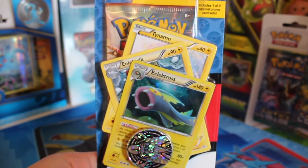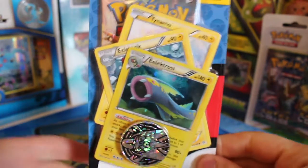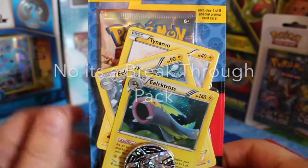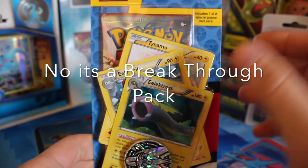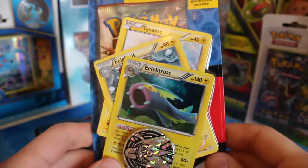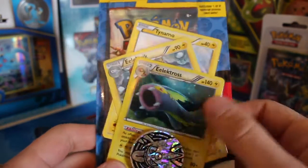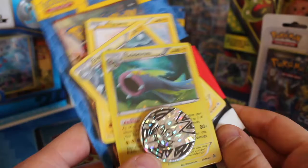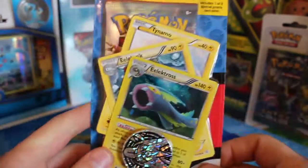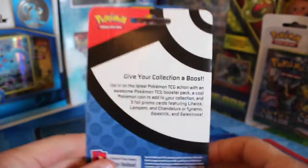Hi guys and welcome to another episode of Finding Charizard. Today I've got this blister pack which includes one Fates of Clyde booster pack. We've got the evolving forms of Tynamo into Electabuzz into Electivire, which is really nice. That Electivire is a holo card. We're also getting the flip coin of a Mega Gengar, which is pretty nice.